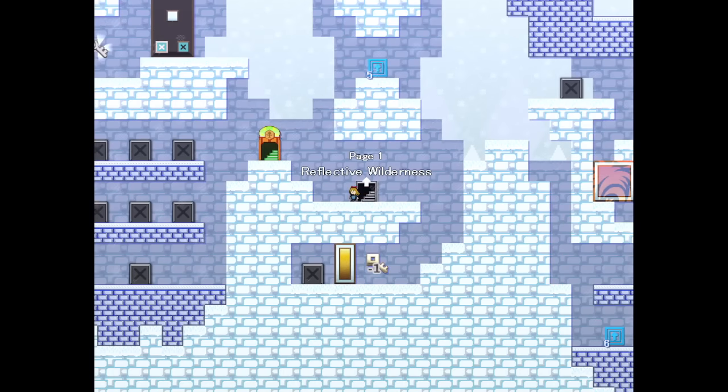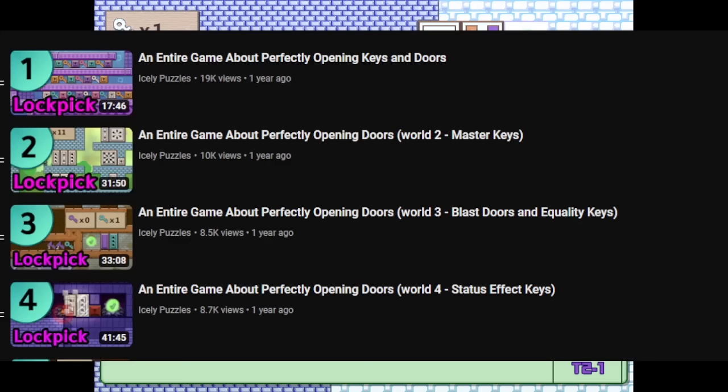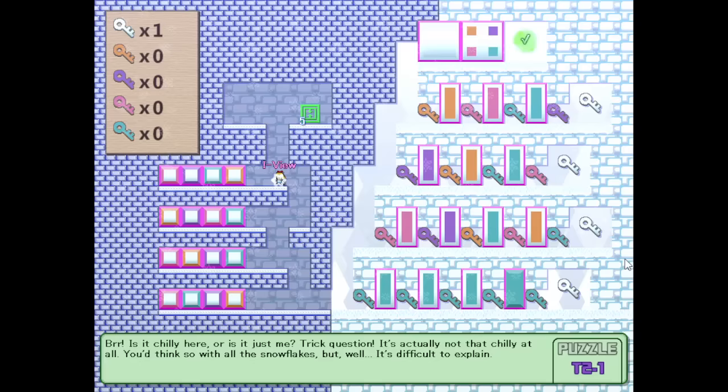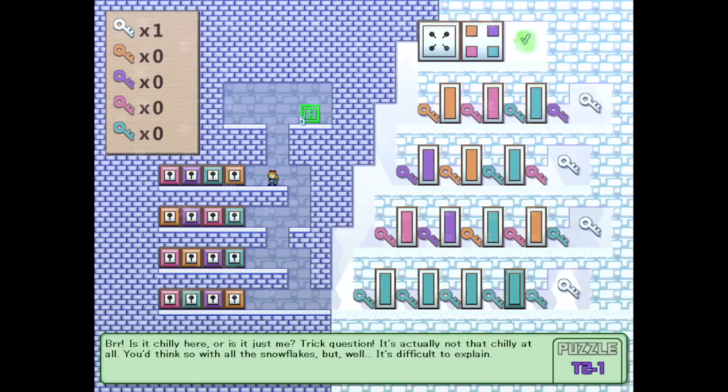Welcome back to I Wanna Lockpick, which is a cursed game about perfectly opening doors. This is part of a massive series already, so I'll try not to explain too much. We have one pure key — you can think of it as a white key right now. The white key can open up these bicolored doors to give us some negative keys.